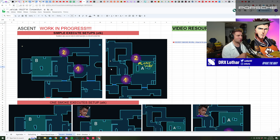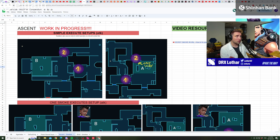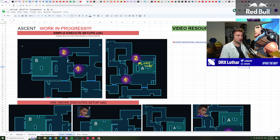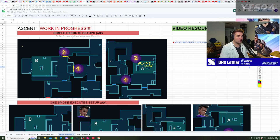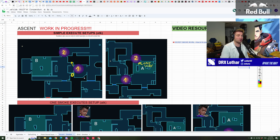We'll start with simple execute setups on Ascent. It seems basic, but many people mess it up. When we talk about the B-site setup, there's a clear logic behind smoke placement — the attacker's smoke cannot go past this line. It's incredibly important because if it goes over this line, it's easier for opponents to walk out of it, giving them more space. For example, players can exit market and go to stairs, or be spotted from logs.